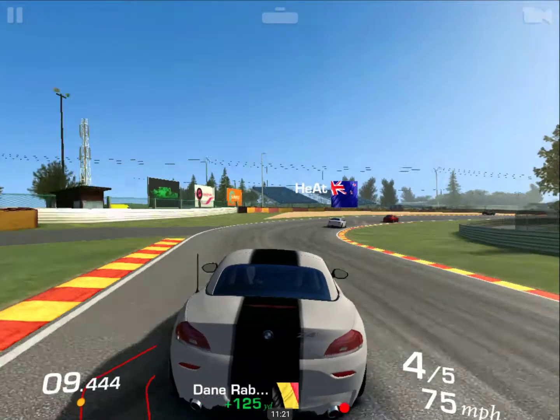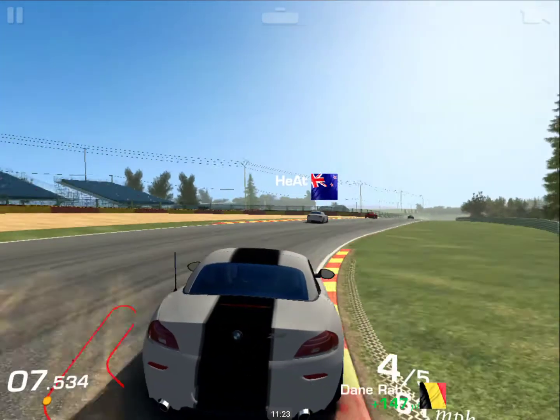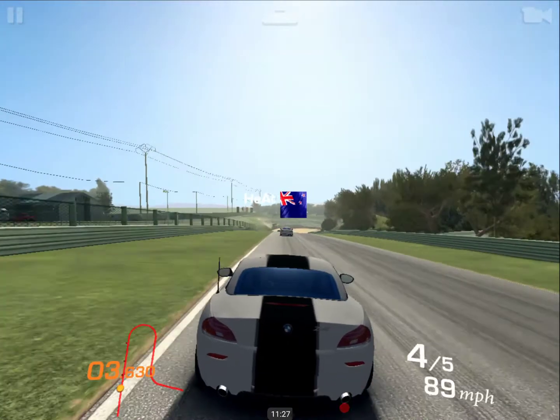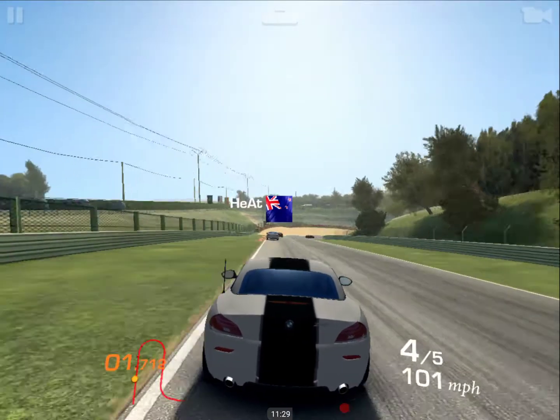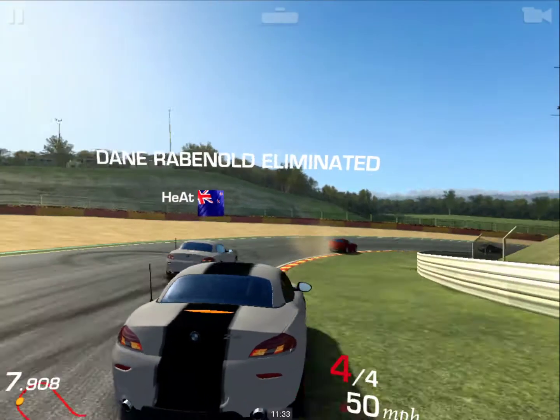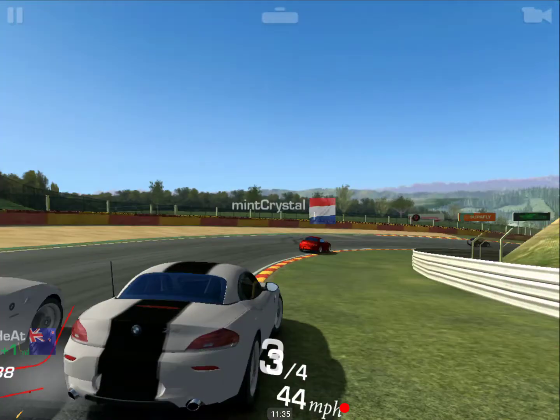When you're using brake assist, it seems the faster you can get to a straight configuration with your front wheels, the less they leave your brakes on. Keep that in mind if you like racing with the brake assist.